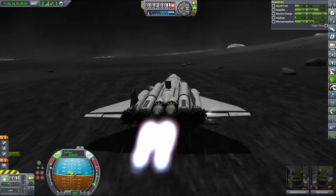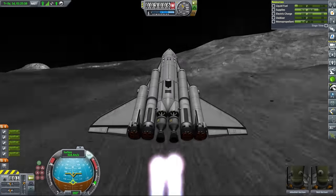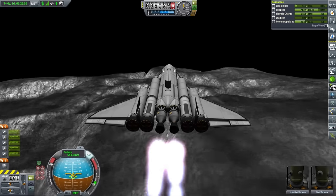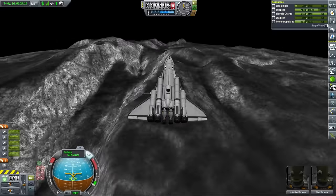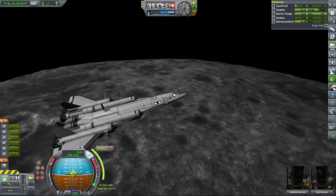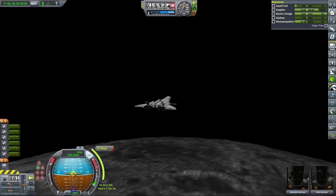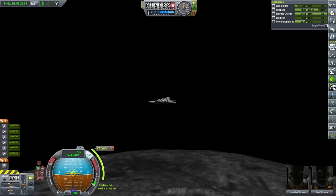At this point I realized something I don't like about life support mods — they render most of my smaller SSTOs pretty much useless for longer missions. It's a bit of a shame, because I have a couple of designs that you've never seen before that could easily go to the Jool system or Eeloo, but with life support, they can go there only as drones.